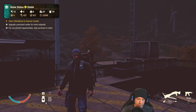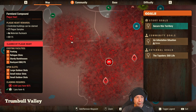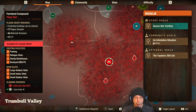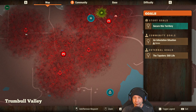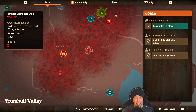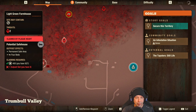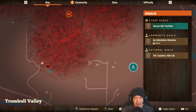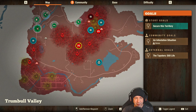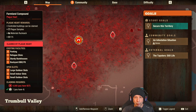Greetings and welcome, I'm Guru and we are back with the Believers in Trumbull Valley fighting the Dark Side mod. Our status is looking a little better than it has in recent days - our morale is stable. We've got 12 food and we're only using one a day, we've got eight meds using two a day, and ammo is stable. We've got full materials and fuel.